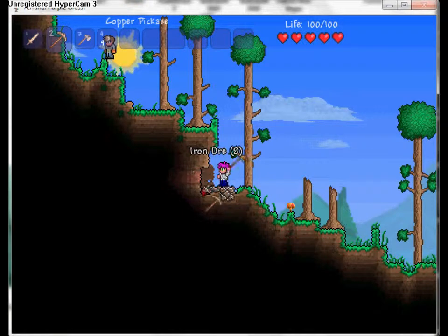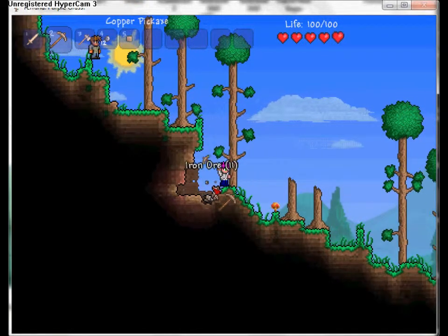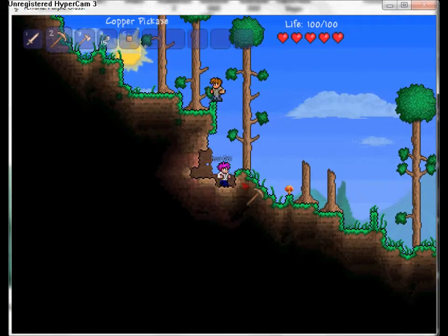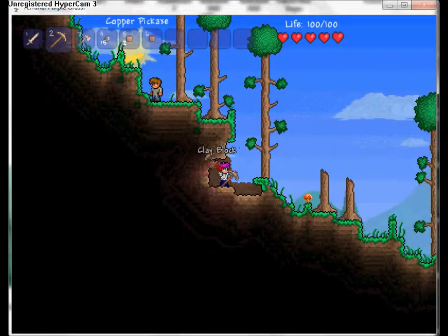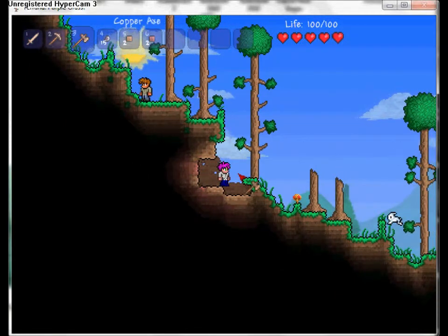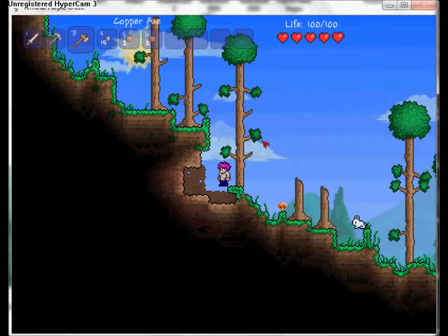I'll mine out this iron for you right now. There's also clay in this game - dirt has a brownish tint but clay has a reddish tint. If you mine enough clay, I think you can make pots, and then after you make pots you can plant flowers in them.